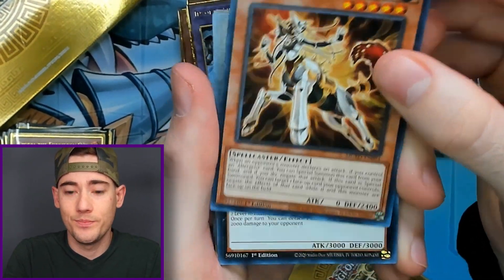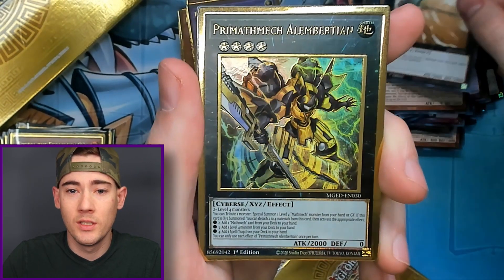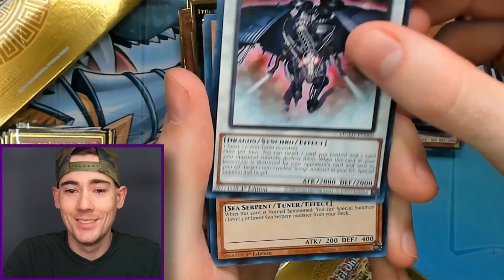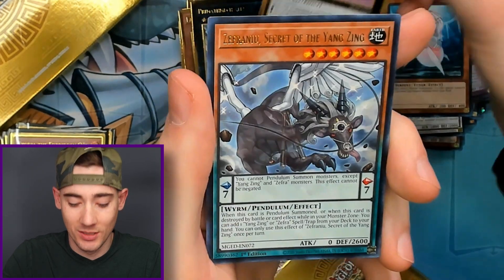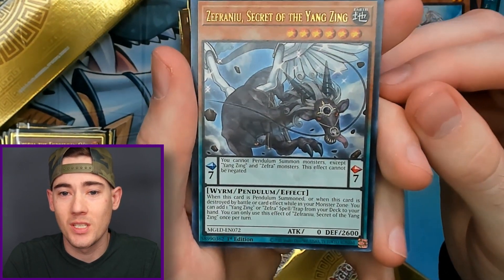We got Altergeist, Super Dreadnought Rail Cannon, Prima Premath Mech, Scrap Dragon, Deep Sea Diva — come on Blue Eyes — Number IC1000, and then Zephranyu, Secret of the Yang Zing.